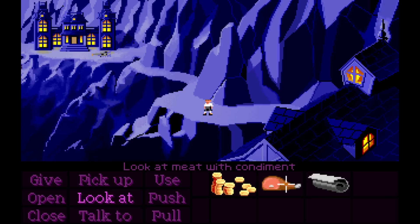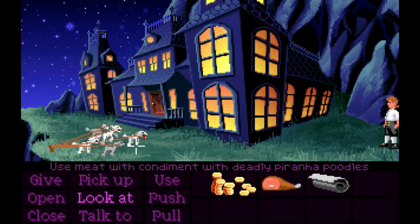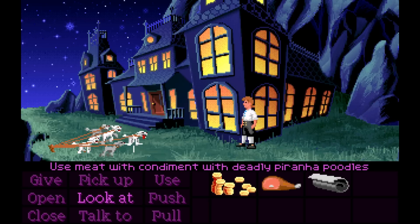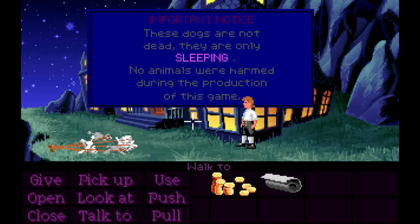For any game, its interface is important. For an adventure game, it's absolutely crucial. Since there's no direct control, the only way you have to influence the world around you is through the UI. The original version uses what most would consider to be the traditional adventure game UI. In a world before contextual left-clicking or verb coins, you had to click what you were going to do, then click the object you wanted to do it with.